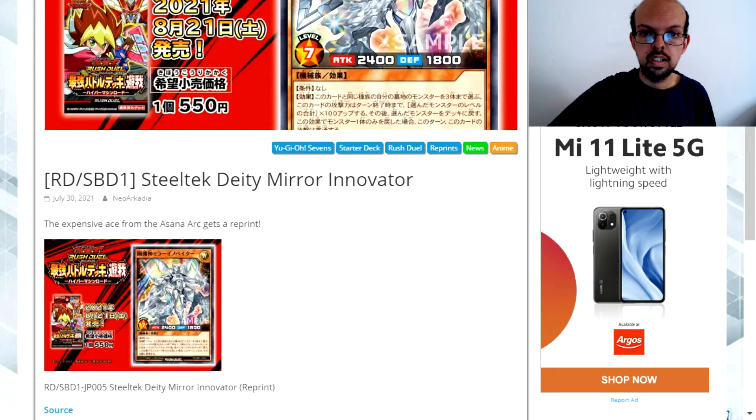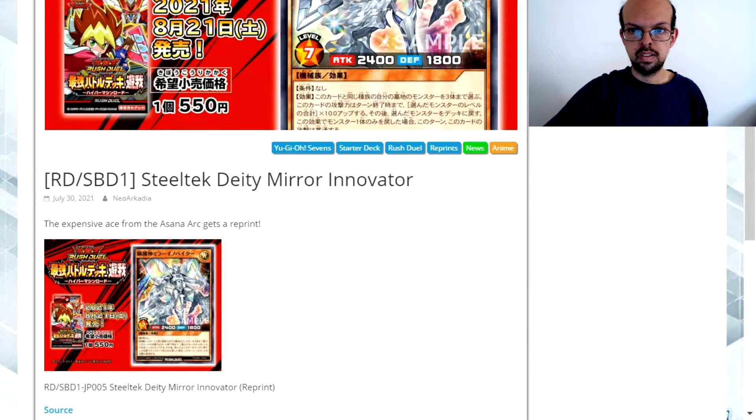Hello and welcome to my Yu-Gi-Oh channel. In today's video we're looking at a new card which is coming out of Rush Duels. This is Steel Tech Deity Mirror Innovator. It is a light attribute machine type level 7 with 2400 attack and 1800 defense.